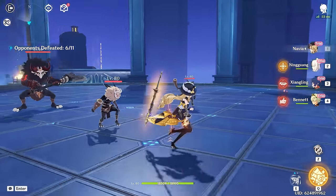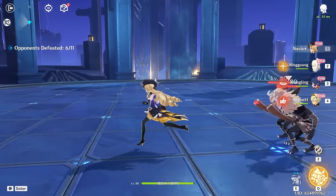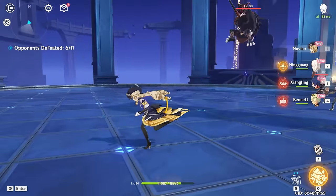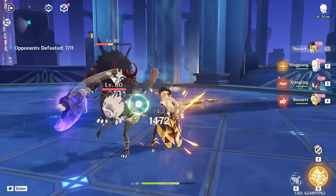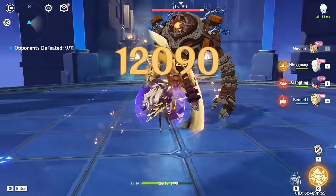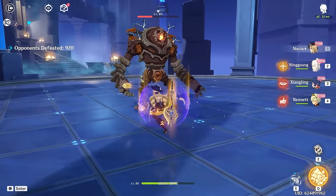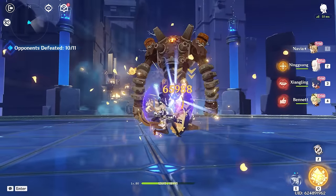We did 86k there, which is a nuts amount of damage. Navia's kit is going to revolve almost completely around trying to get up those stacks as fast as possible. Something else you can do to get those stacks faster — after doing your Elemental Skill you get geo resonance with your weapon, and while doing those geo hits you actually generate crystallized shards on the field, helping get a couple more shards quicker. We spawned one over there, getting up one more stack and bringing us closer to the max amount we need to unleash her big attack.